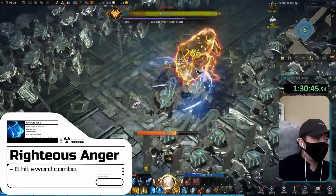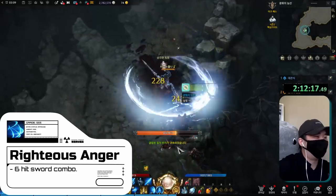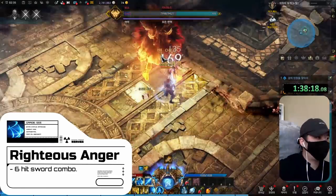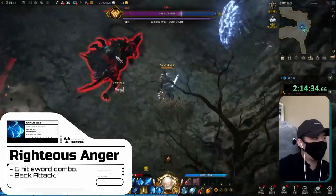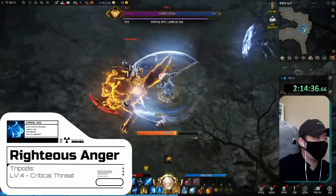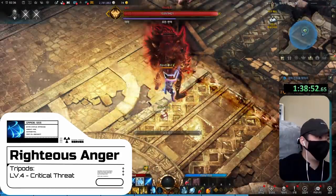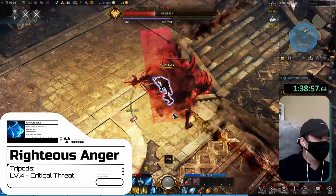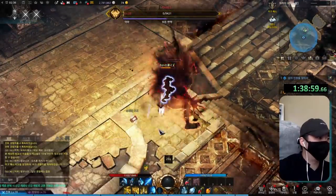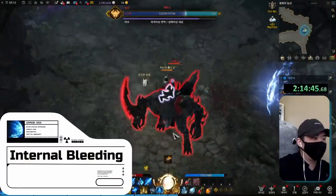We unlock Righteous Anger at level 12. It's a slow sword combo that has six hits — it's not the best ability but we'll use it until we get something better. This is a back attack so you'll get a little more damage by using it behind the boss. I picked up Critical Threat and left the skill at level 4. We'll replace it as soon as possible. The reason I don't really love this skill is because it takes too long to get the full combo off — most of the time you'll have to dodge or you'll get hit while using it.